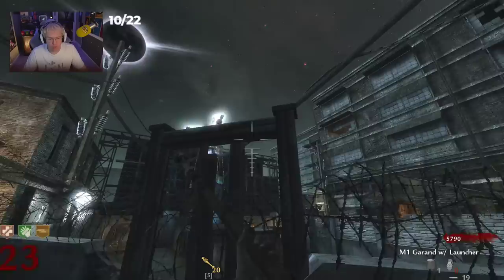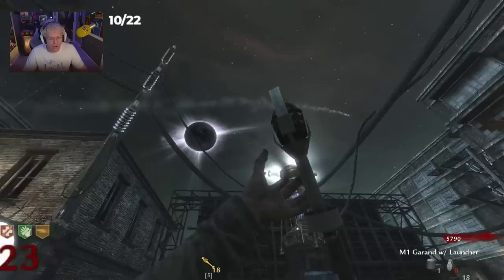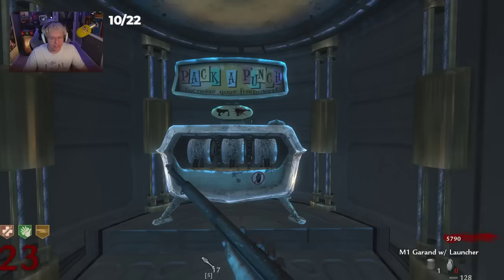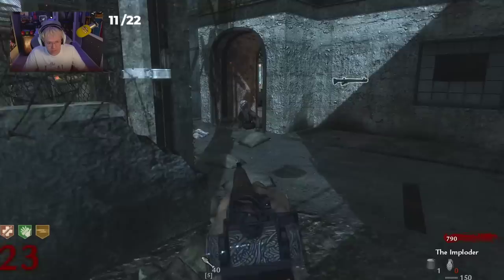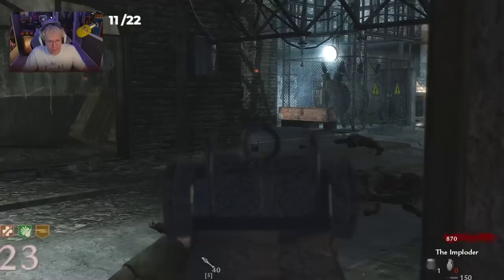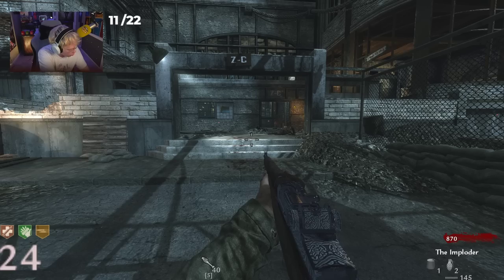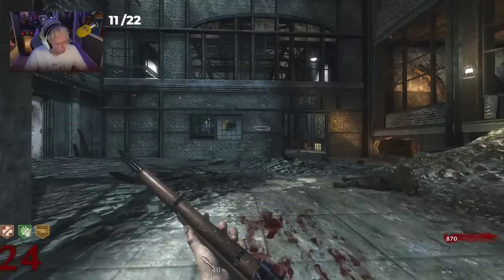Our weapon is the M1 Garand off of the box — what is it even called? The Imploder. It comes with 40 explosives rather than 20, it's still a one-shot. Looking at it in iron sights — it's literally the M14. We are halfway done with all of these weapons. I just need to calculate which weapons we still need. We need the .357 Magnum, the PPSH, and a lot of the better weapons now.